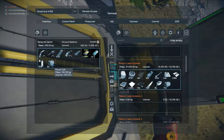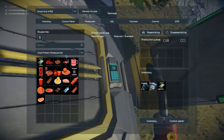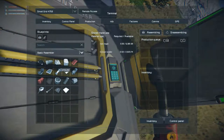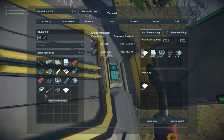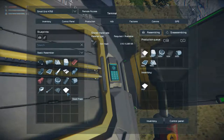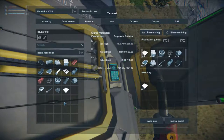We need a lot more construction components and motors. So let's go to production and say: make a thousand steel plate, make 500 construction components, make 500 motors, make 100 grids, 200 power cells, some displays, 400 computers, small steel tubes, some large steel tubes, and some bulletproof glass.